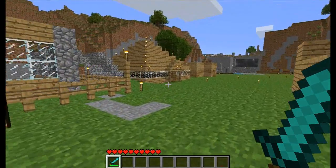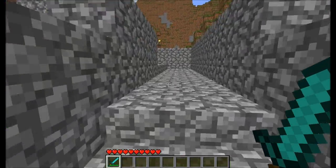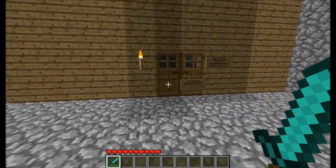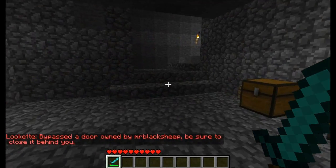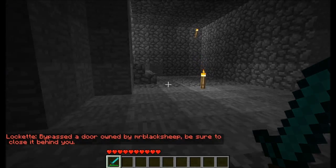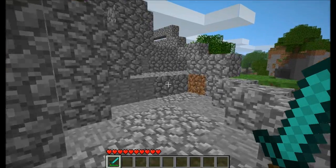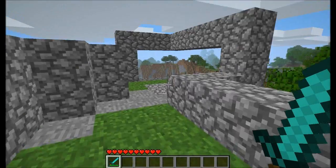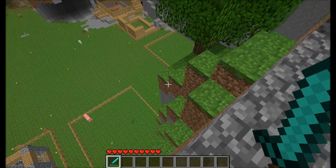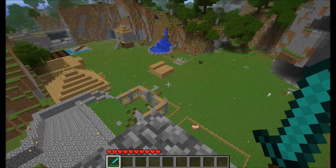Now, I want to show you guys the biggest house, and no it's not my house — I haven't made one yet. This one is Mr. Black Sheep's, and as you can see we have the locked doors and chests mod on right now. Mr. Black Sheep's house just overviews everything. He made it into a cave, and then I guess it dug up here or something.